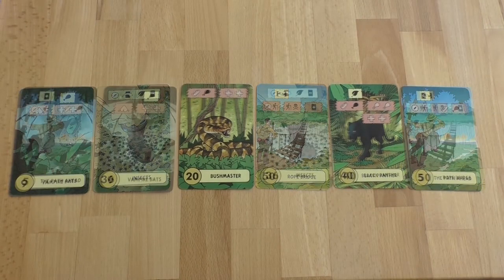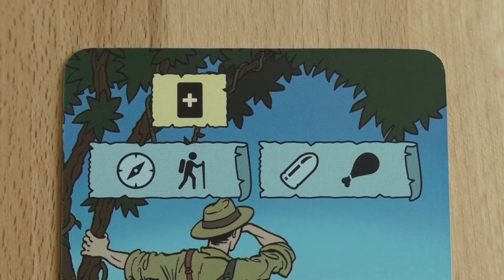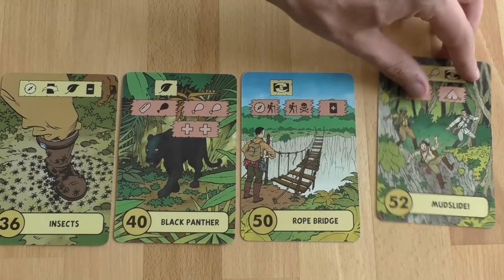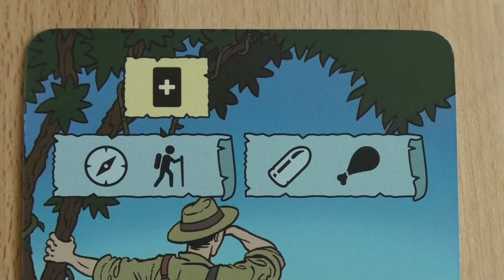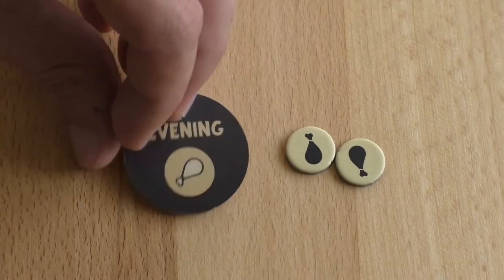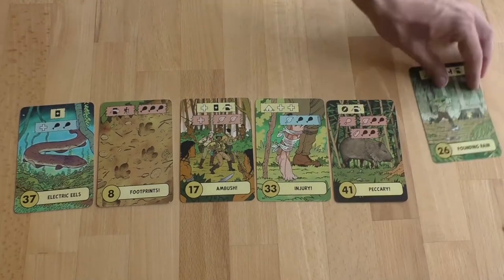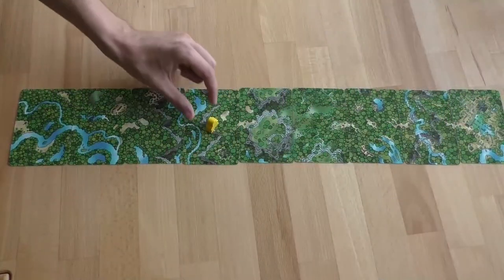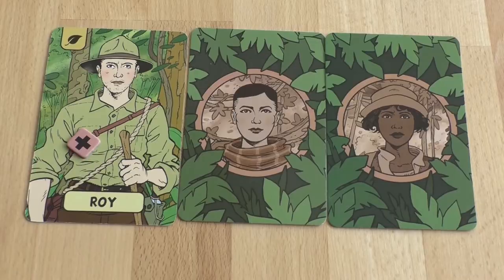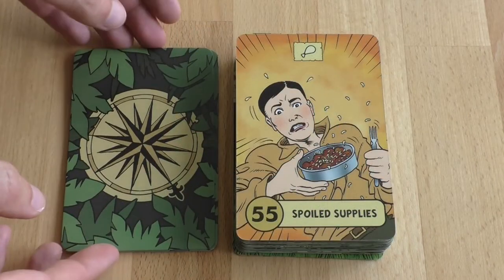The cards in the morning are arranged and then resolved from lowest number to highest number. On an adventure card, there may be a yellow event. If so, the event must be resolved first. Then players must choose one of the red choices on the card to resolve. Lastly, all blue options are optional and may or may not be resolved. After morning, one food is paid. In the evening, players take turns playing their remaining adventure cards. Cards in the evening are then resolved in the order they were played. After evening, one food is paid.